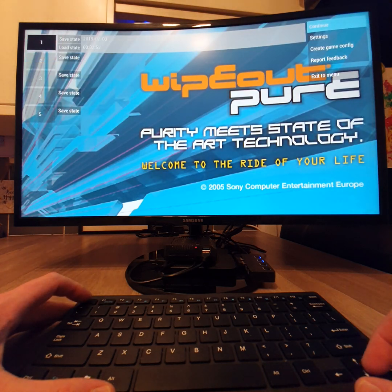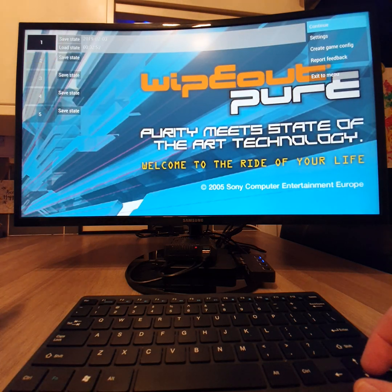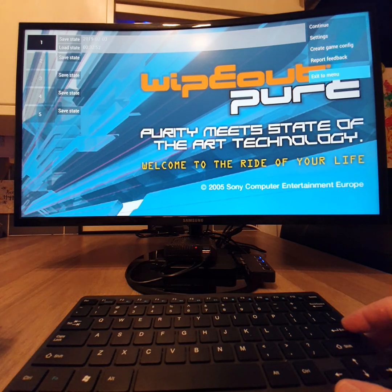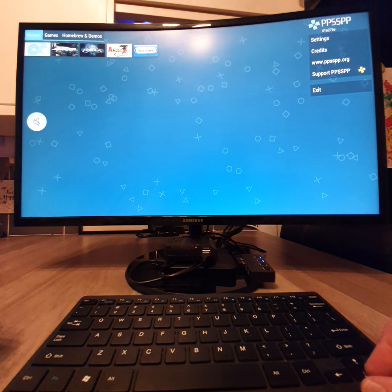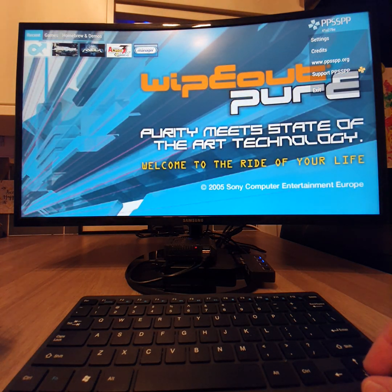If you've done the same thing on any individual PSP game, you would load it up or load up a different game. Press select on your pad to bring up this menu. From here use your keypad and go down to exit to menu.